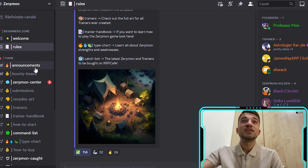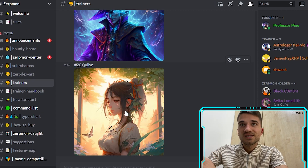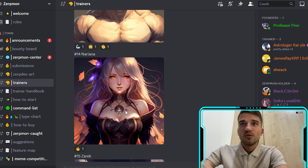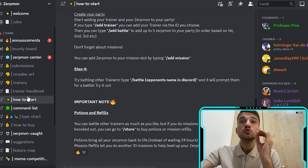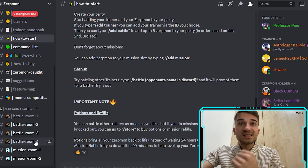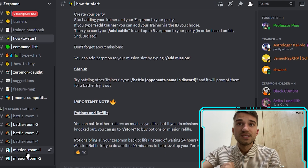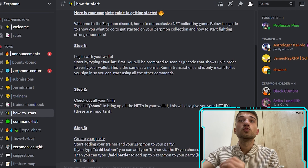As you can see in their Discord, we have the rules, the announcements, the Zerp Moon center, and the trainers section with a lot of trainers. We also have information about how to start, battle rooms — currently four battles and two missions available.